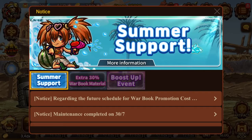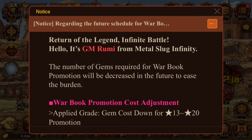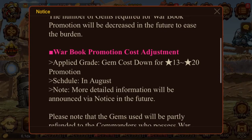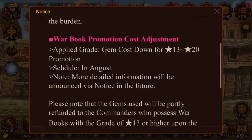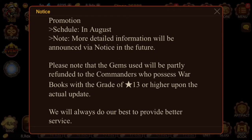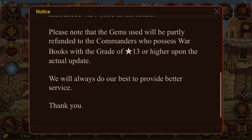The number of gems required for war book promotion will be decreased, so there's less burden on that. Can you do that for enhancements too? Can you lower the amount we need? It's like a thousand per — it's four thousand. You just gave us 12k troop pieces but we still need four thousand, specifically one thousand of each to enhance.